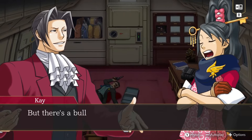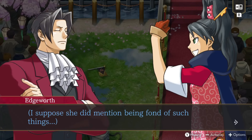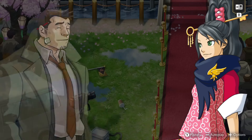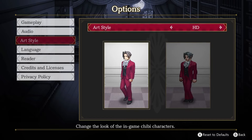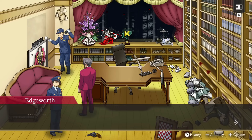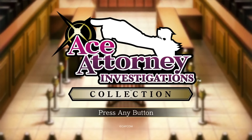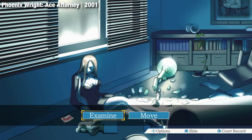Final verdict and our rating. The Ace Attorney Investigations collection offers a fresh take on the series by focusing on Miles Edgeworth's investigative skills. The free-roaming exploration, combined with the logic system, adds depth to the gameplay and makes solving crimes feel rewarding. While Mind Chess is a bit of a misfire, and the game sometimes relies a bit too much on callbacks to past titles, it still delivers an engaging and well-crafted experience. If you're a fan of Ace Attorney, this collection is a must-play, especially for the chance to experience Prosecutor's Gambit in English for the first time. For newcomers, you'll want to dive into the original trilogy first. We're giving it a rating of 82 out of 100.